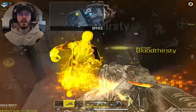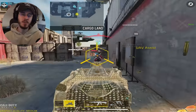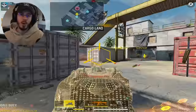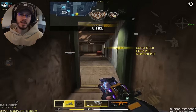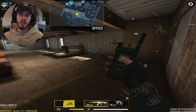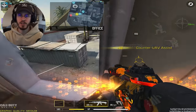Today I figured we'd go ahead and cover a buff that I'd imagine no one's going to cover because it was so insignificant, and that's going to be to the HBR. For the first change, they brought the ADS time from 250ms to a whopping 245ms, which is a 5ms decrease. The next and only other change they made to the weapon is pretty vague in the description: smooth early stage recoil. To my knowledge, they made the recoil for the first seven shots of the weapon easier to control.